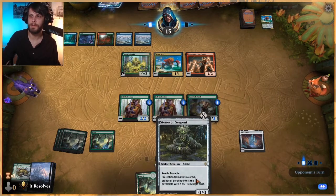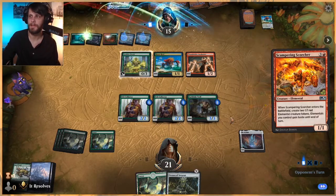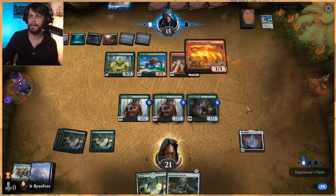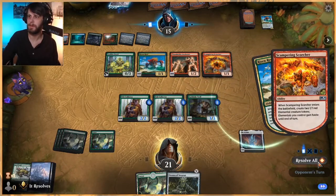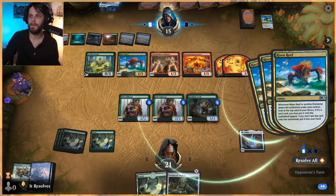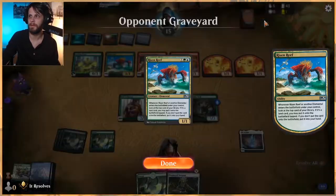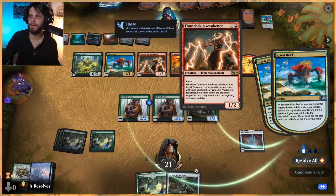Next turn, depending on what we draw, we'll probably play out Stone Coil Serpent and hopefully attack with a lot of stuff. Very good — the synergy is awesome — and they're about to get Risen Reef back again.